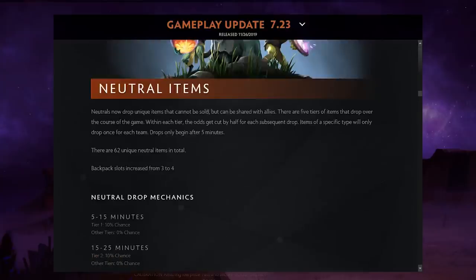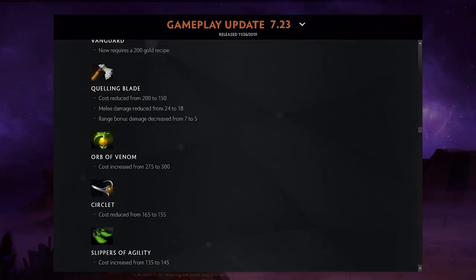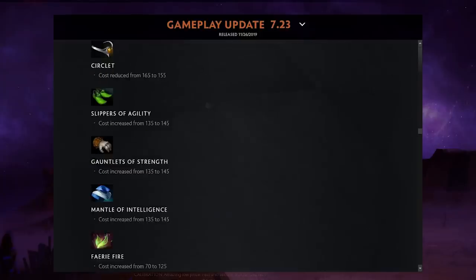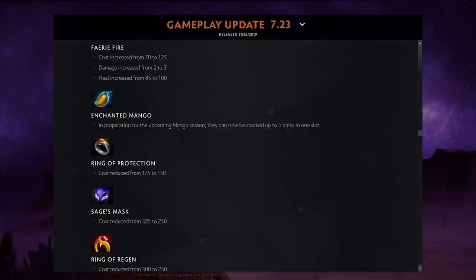For item changes: Stout Shield no longer exists — instead, melee heroes now passively block 8 damage. Quelling Blade was reduced by 50 gold but is a bit worse. Orb of Venom got nerfed. A lot of stat items were nerfed overall.